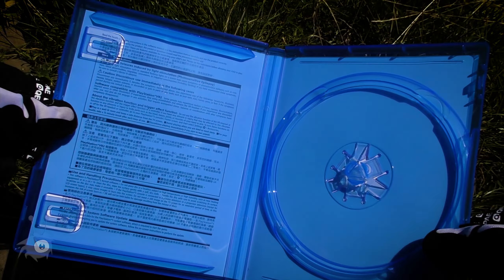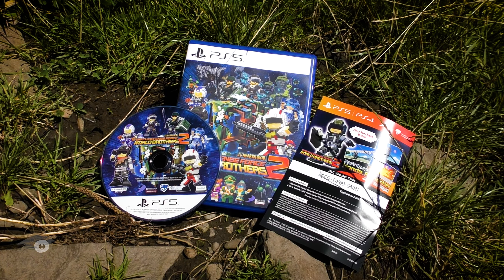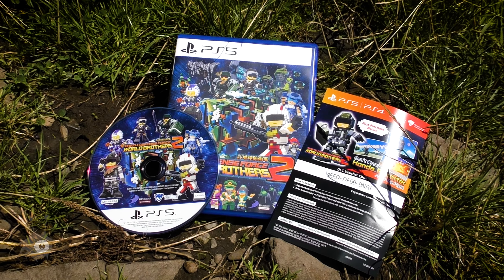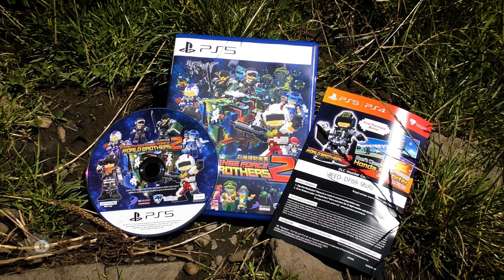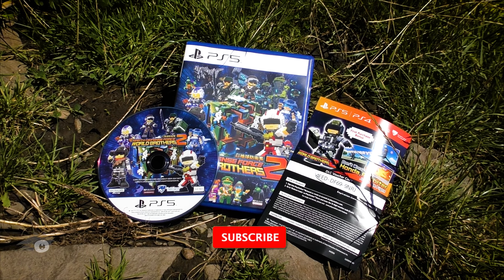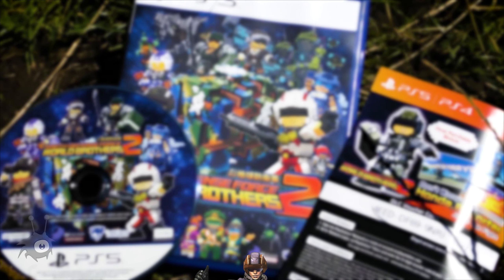Unlike EDF 6 there is sadly no reversible cover this time. And that already sums it up — a disc and a piece of paper. I know the days of physical manuals and other goodies are long gone, but I still miss it, and I'll continue to express my regrets about that. But if you like physical versions like me, well, this is your only option. It doesn't say anything about the game's quality of course — I'm sure it's just as fun as the first one and I'll definitely make a full walkthrough, so don't forget to subscribe if you're not already a subscriber.